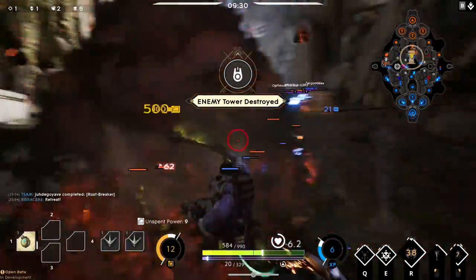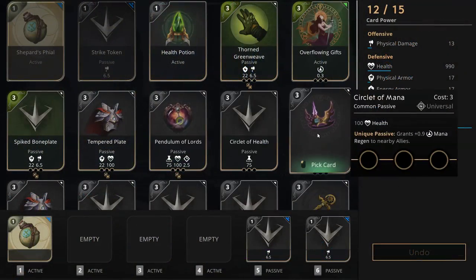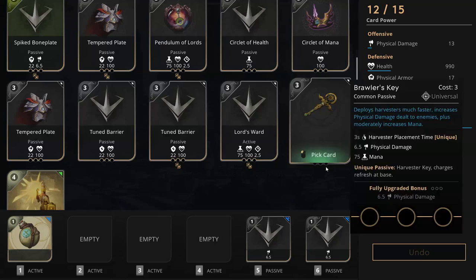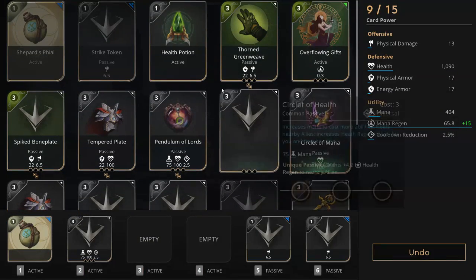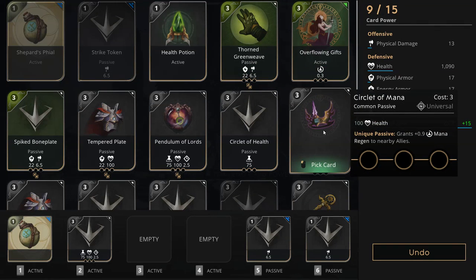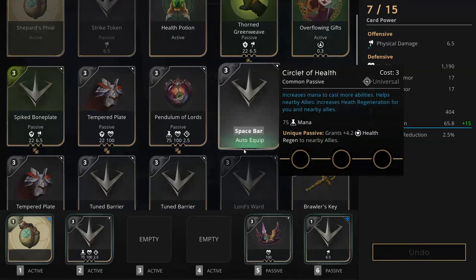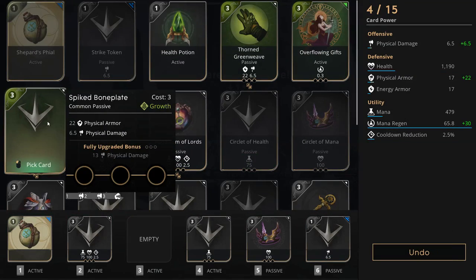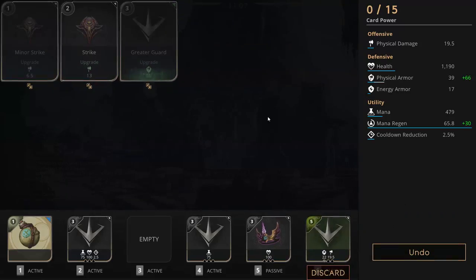A great ult from Murdoch drops Steel down even more. I give Grux a speed boost so he can escape but Steel charges right into him. I throw my stun before he can kill Grux and Steel falls. We push the tower, Gadget secures a kill on Murdoch and I back on 12 card points. I always throw in my Lord's Ward next, circlet of health and mana. I could have gone for honour the pure but we already have shields from Muriel so I elect to go for my spiked bone plate. Remember to replace your strike token for your circlet of mana and your first armor item, because otherwise you won't have space to put in overflowing gifts or honour the pure if you decide you need them later.